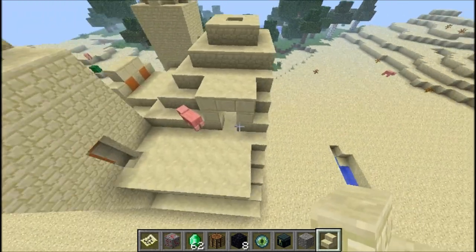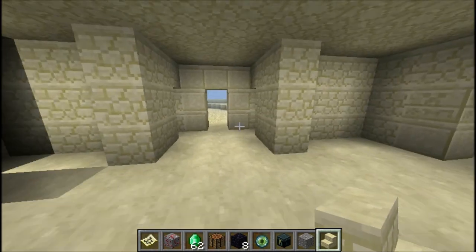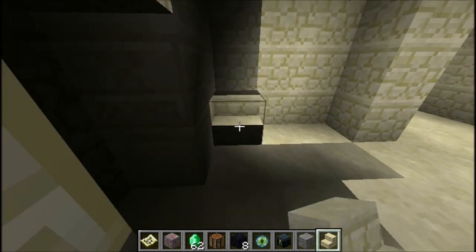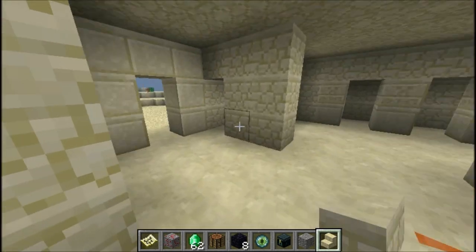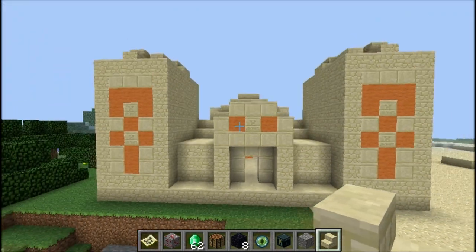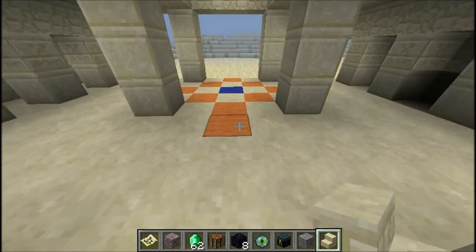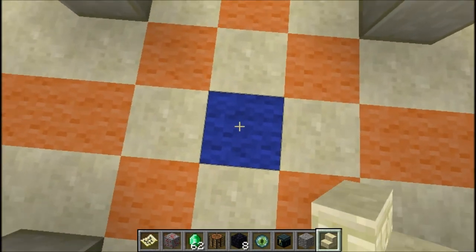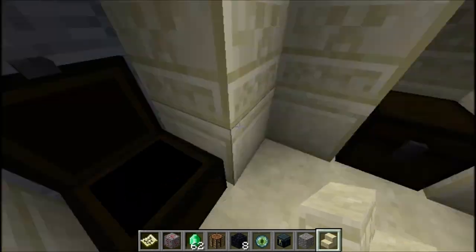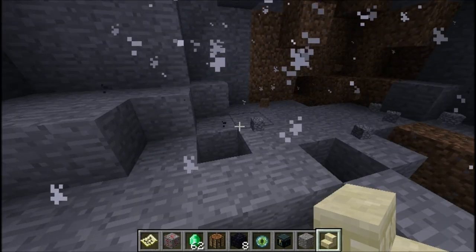There's a lighting glitch here too. I think pyramids are going to add a lot more fun to the game. If you notice, there is a blue wool block here, and if you destroy it you fall down onto a pressure plate. As you can see, there are a lot of useful items — and dynamite — if you hit the pressure plate, so you should avoid it.